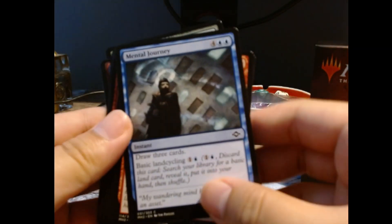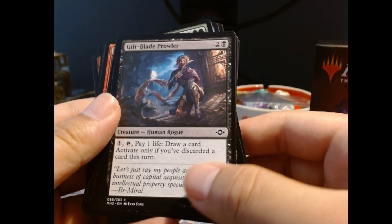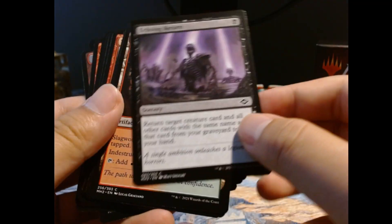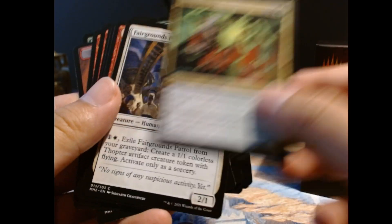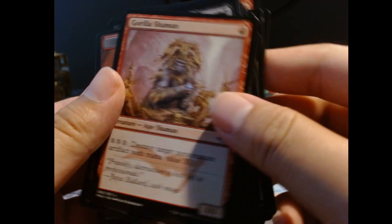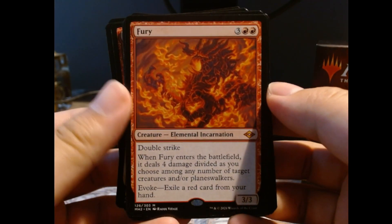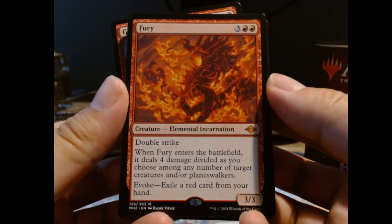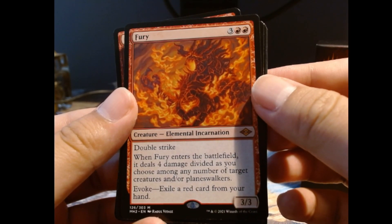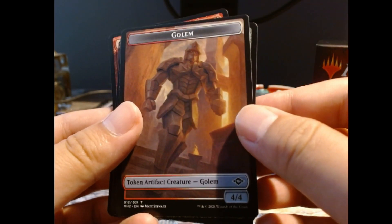All right, third pack. Battle Plan — oh, Human Rogue, interesting. Got three of them now. Oh, we got our mythic — Fury! I think it's the weakest out of the elementals but I'll take it. Fury gives double strike, deals four damage divided when you play it, and you can evoke it. Nice pull! Oh, I like this Golden Mark — sick.